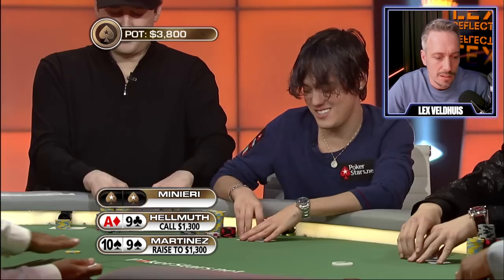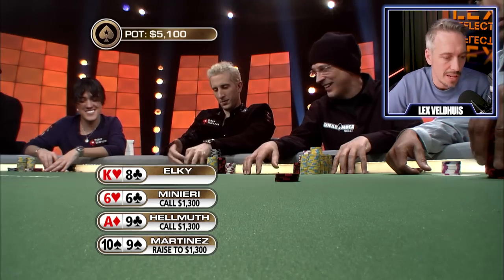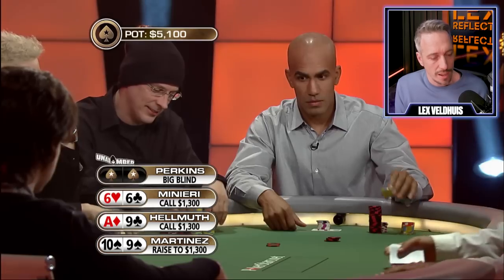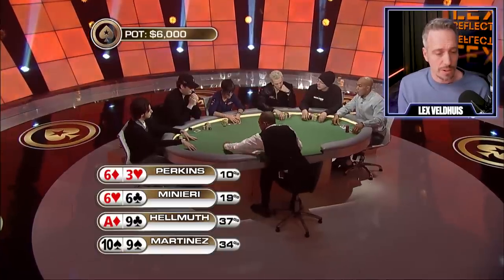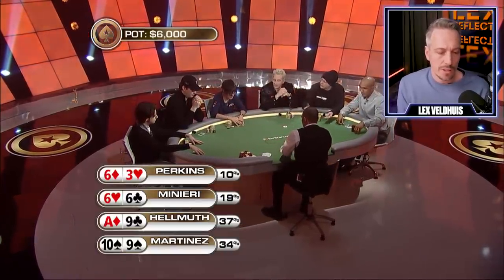Generally you want to sort of isolate the loose cannon to play against them. Phil Helmuth generally traps and I would definitely advise isolating here with ace-nine, because you have four people behind you so the hand is going to be very tough to play multi-way. Bill Perkins with 6-3 offsuit — why not? It doesn't really have any good capabilities in terms of playing. So they go see a flop.